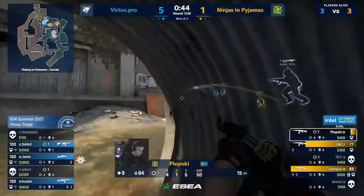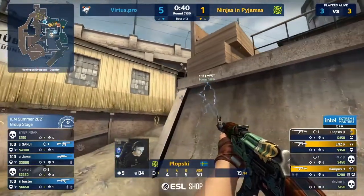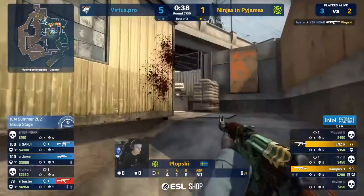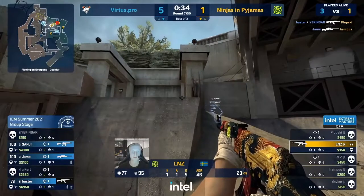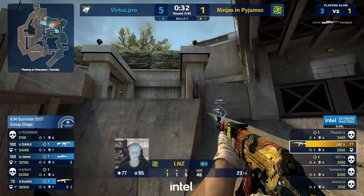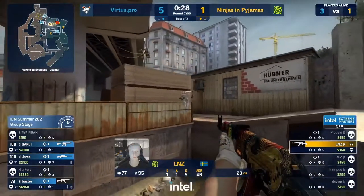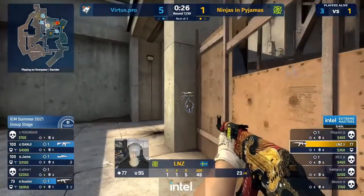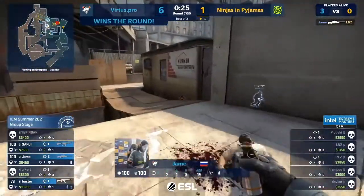Not considering it. Backstab missed and they jump around the pillar — Plopski with a big flank from monster should have Buster dead to rights, telling his team to hold on. But he misses and Buster flicks back. The boost up for Jame drops the bomb again — it's only Linus in a one on three. This is so awkward — it feels like nothing has gone right for NIP. They get the openers but everything else falls apart and Linus is cancelled out as well. Vertus Pro.